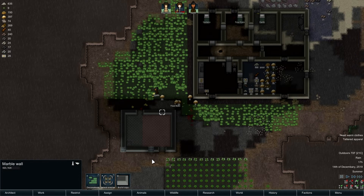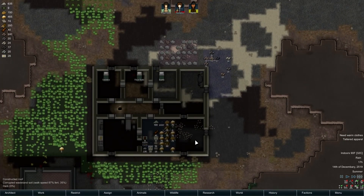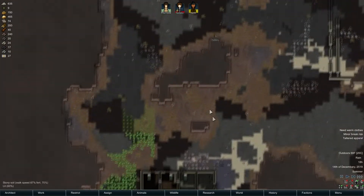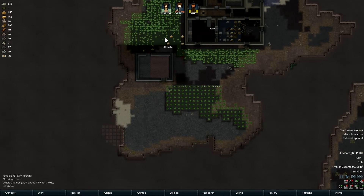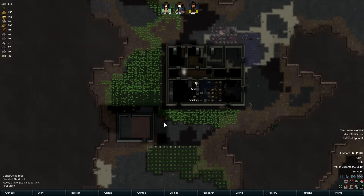We're gonna make steel doors. We need a tailor bench, we need steel - that's what we need. Sadaku's not having a good day. We really need steel - four eyes, I think, is also our miner? No - Sadaku. We're gonna get Earth mining, that's all there is to it.